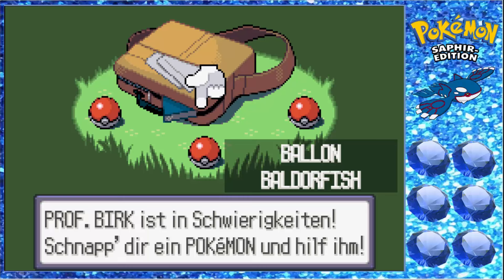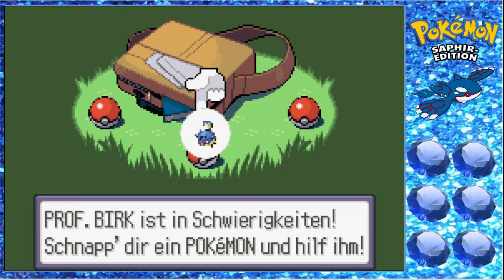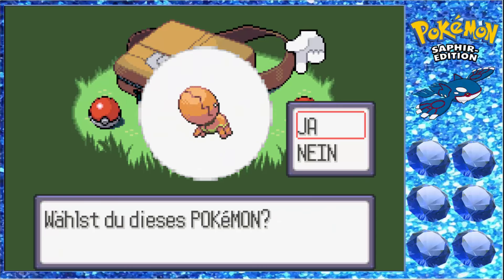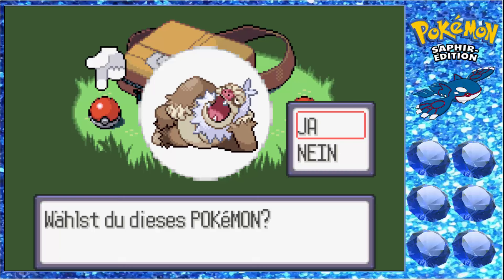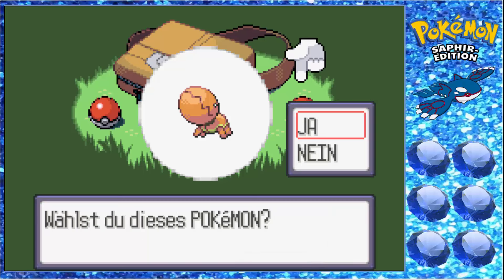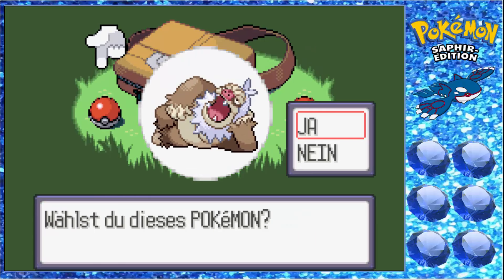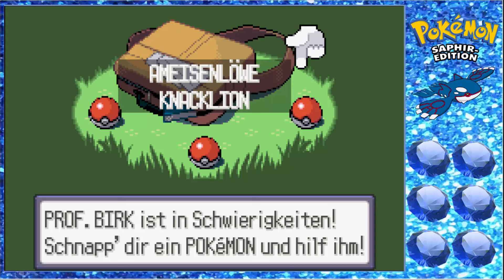Was sind unsere drei Starter? Wir haben links ein Letakking – Schnarchnase, wäre witzig. Dann hätten wir einen Baldorfisch, den ich auch noch nie benutzt habe. Und einen Knackleon. Das sind drei interessante Pokémon. Die Frage ist, welches Pokémon wir wählen. Letakking wäre am Anfang witzig, aber ist es vielleicht zu overpowered? Baldorfisch hat Betrüger. Knackleon entwickelt sich später zu einem Libeldra. Ich glaube, wir entscheiden uns für Knackleon oder Baldorfisch. Knackleon nehmen wir, denn es gibt sehr viele Wasser-Pokémon.